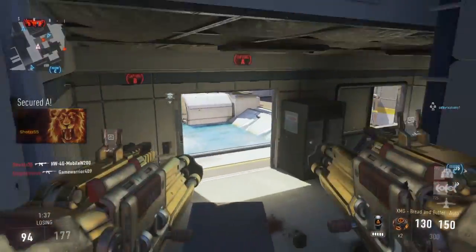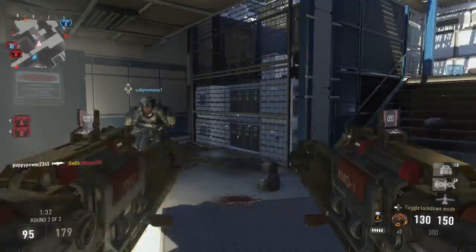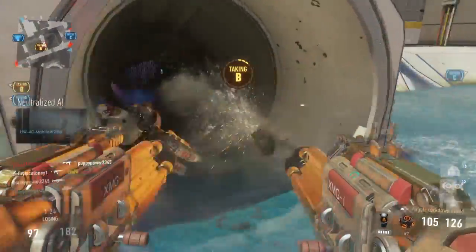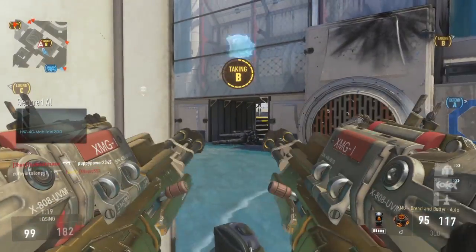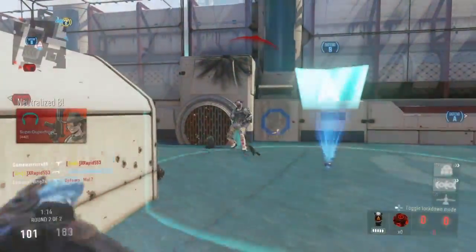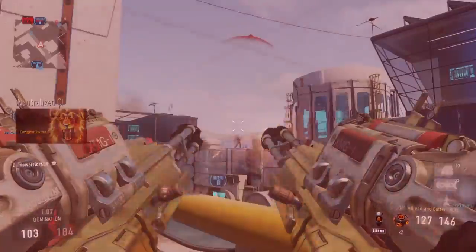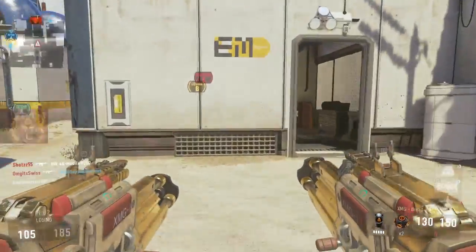Don't go into lockdown mode in bad situations. As soon as I look into a different area, boom — there they are. The Bread and Butter with the damage reduction is not the best weapon to go into lockdown mode with — the Bacon and Eggs is the best for that.